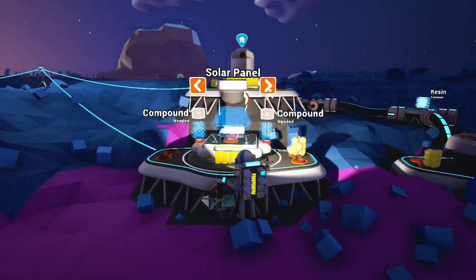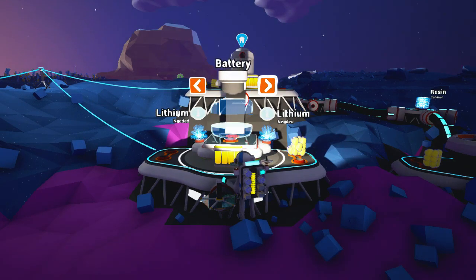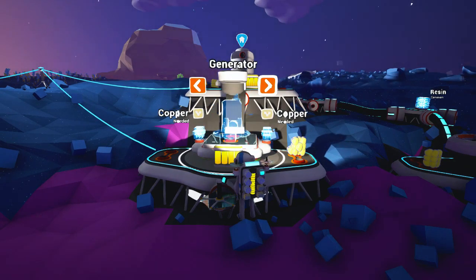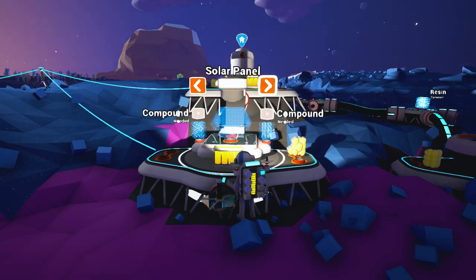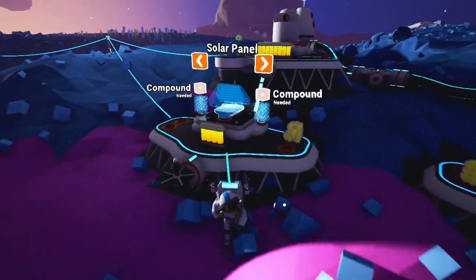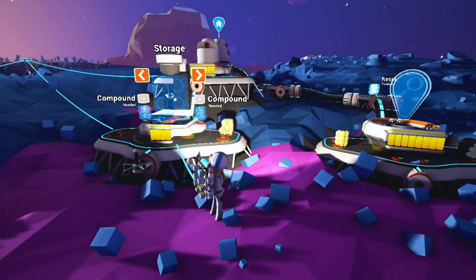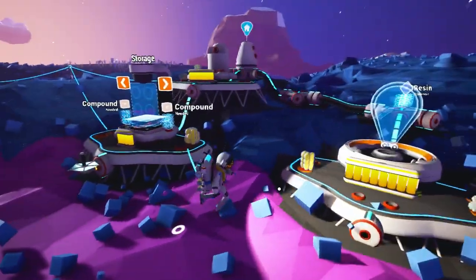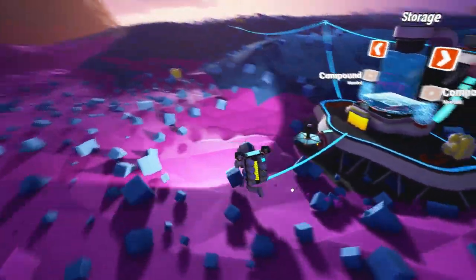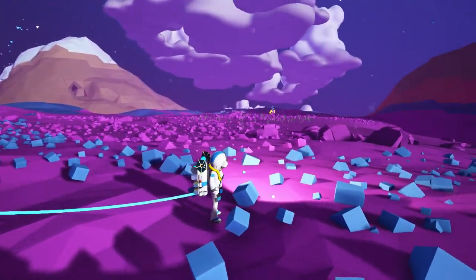So we can make a solar panel using two compound, a storage using two compound, a wind turbine using aluminium, a battery using lithium, a generator using copper, and a seat using compound. That looks like everything — larger versions of all the power generation stuff we've got so far, plus the ability to start working on rovery stuff, and also the storage will be very nice, though it takes compound. Which we're a little bit short on — we could definitely do with more of it. I think we've definitely been dealt a bad hand in terms of how much compound is around, on account of there being like none for miles.